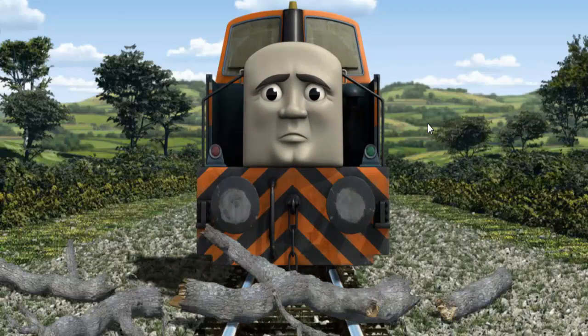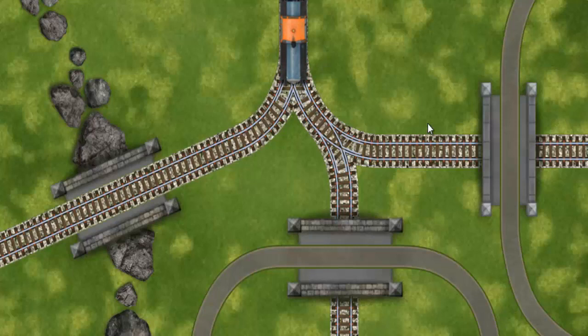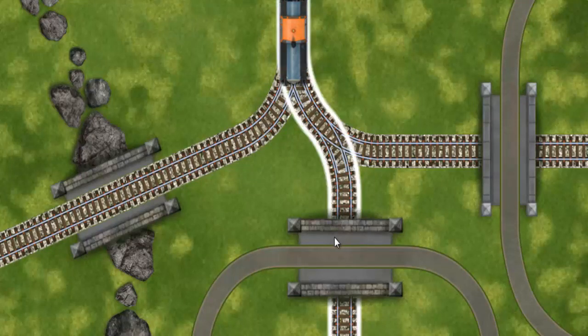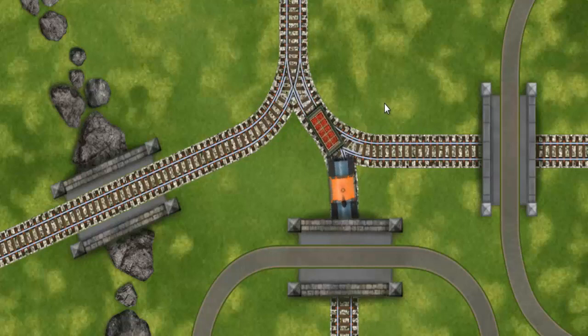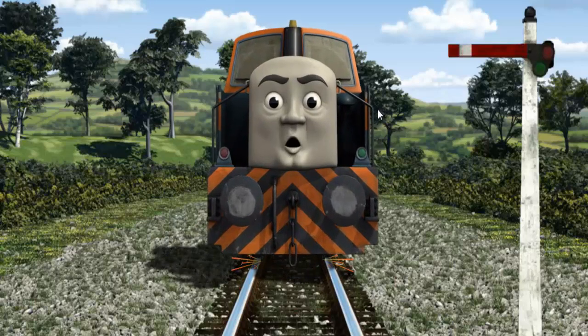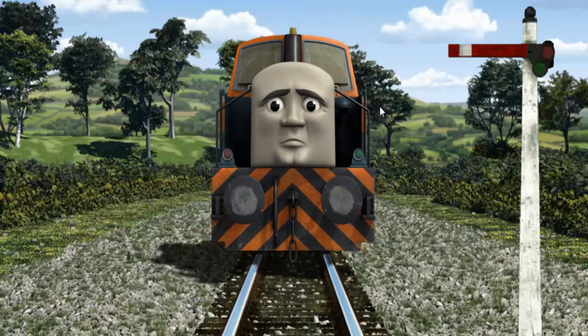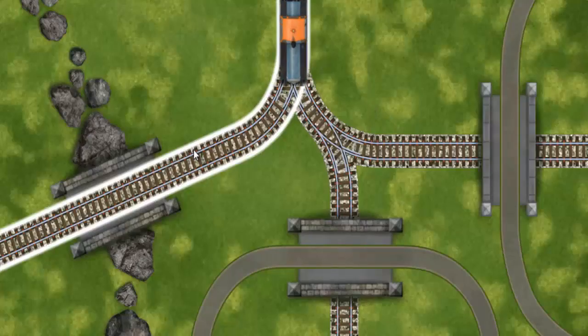Suddenly, Den had to stop. He would have to go another way. Help Den find the track that goes over the bridge. Den was on the wrong track. He needed to go a different way. Show Den the track that goes over the bridge.